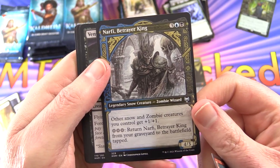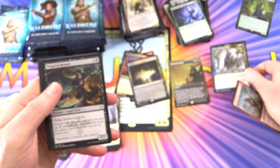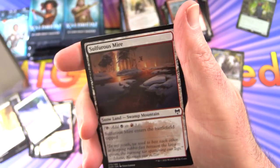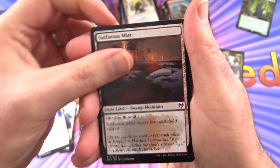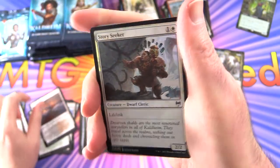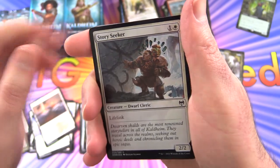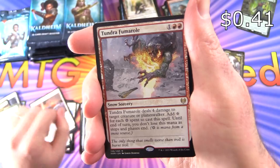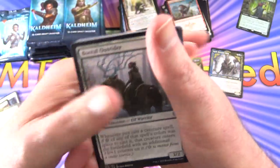Nafi Betrayer King — love that artwork. I'm going to set those showcases aside as I find them. Actually looks better than I was expecting — the previews I didn't think looked that fantastic, but I guess they were too small and there's more detail on the real card. Story Seeker foil, and Tundra Fumarole for the rare.